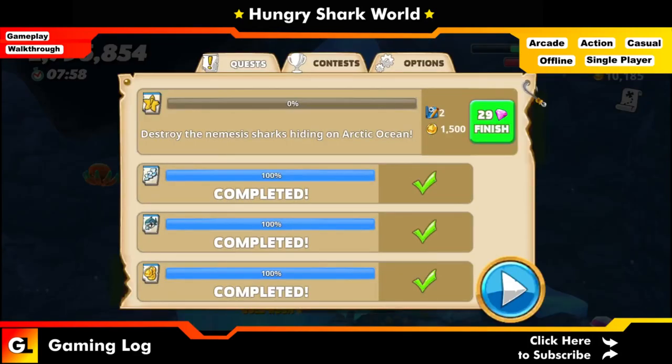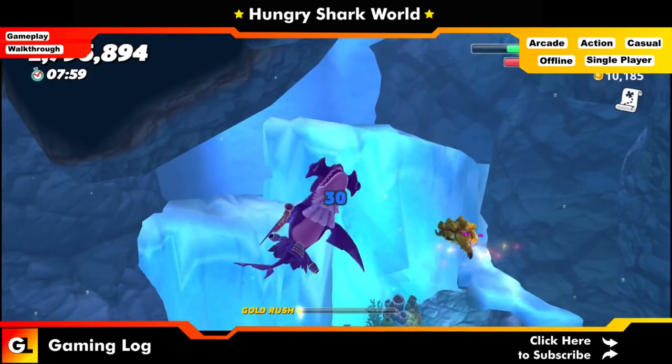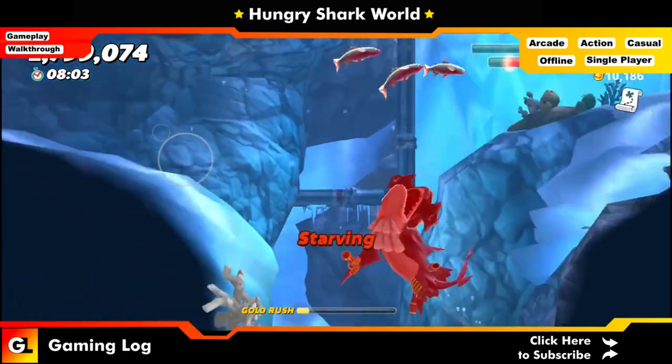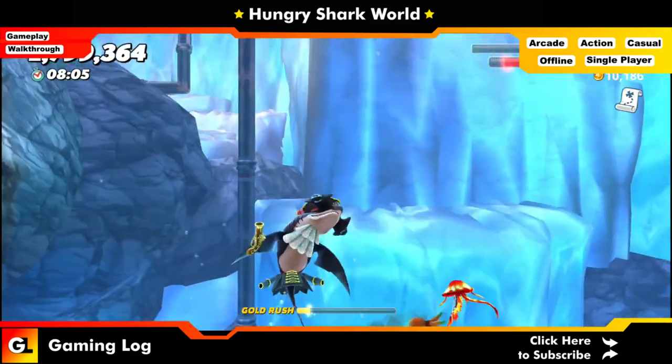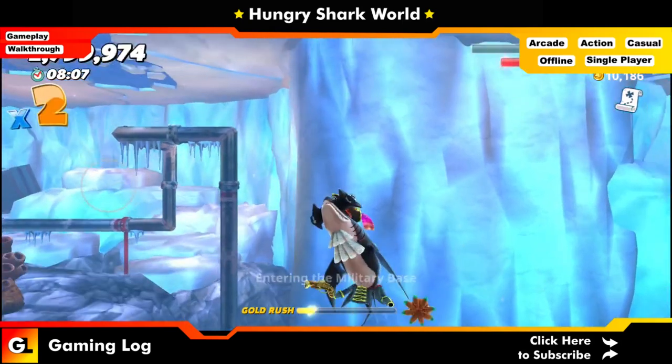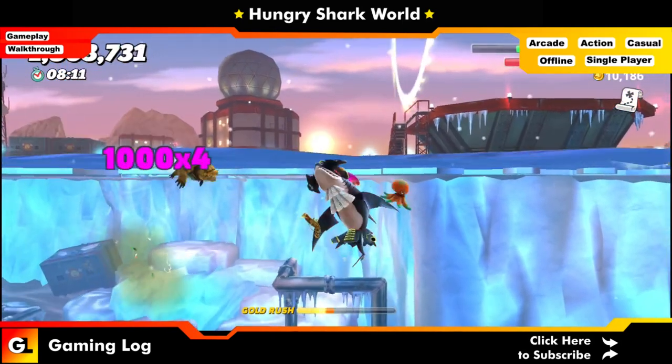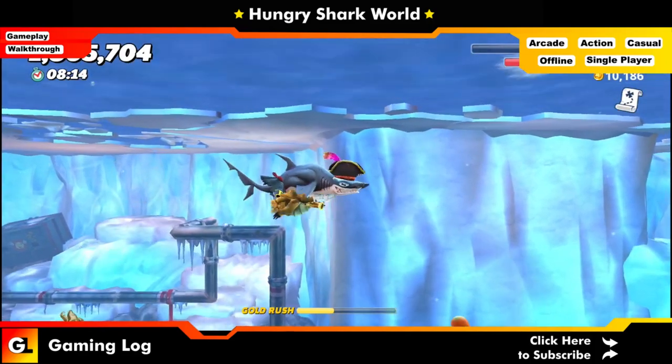All the basic quests have been completed! The special quest says: destroy the nemesis shark hiding in the Arctic region. We have to go to the Arctic region, identify the nemesis shark, and destroy it. We are in the Arctic region right now — we just have to find and destroy the nemesis shark. We'll cover all the special quests in another video. Thank you for watching — stay tuned, cheers, bye!